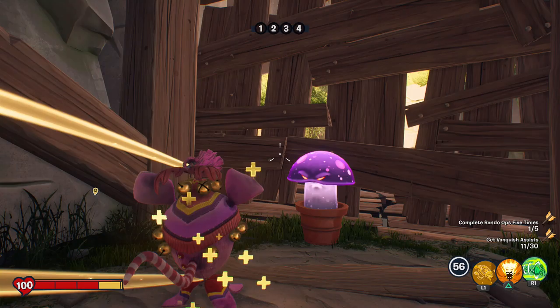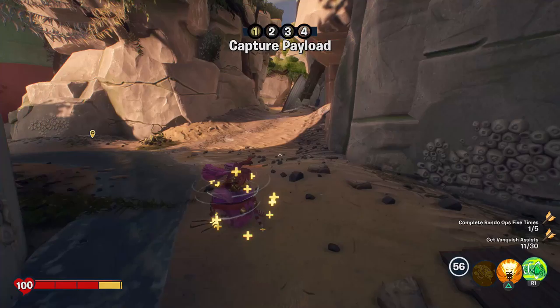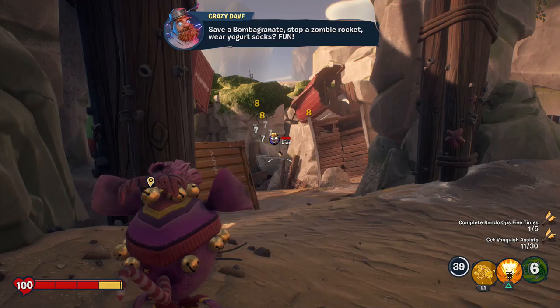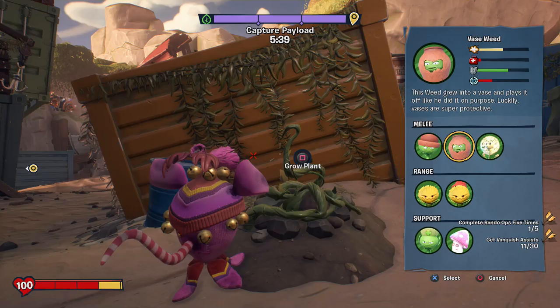Oh, I love this striped tail as well — he just looks like he's in some really adorable pajamas. So let's see how things go. My main goal is to damage people but maybe not be the person who vanquishes them. Was that a vanquished assist? No, it wasn't. I'm still at 11 out of 30.